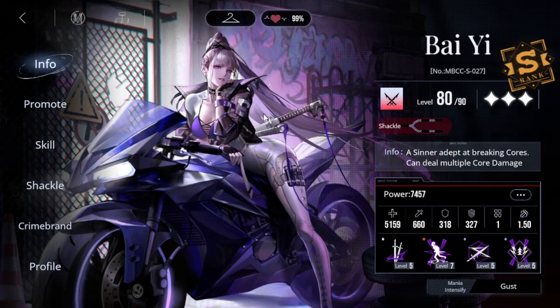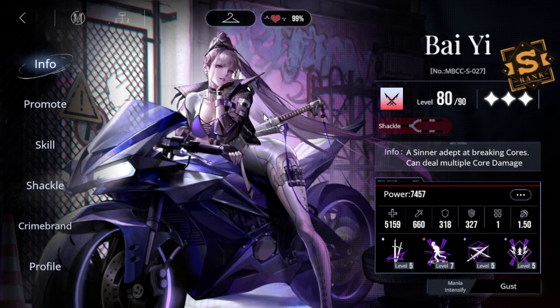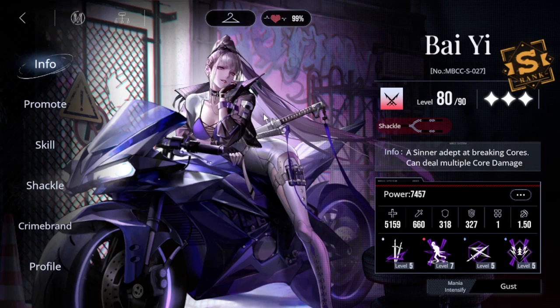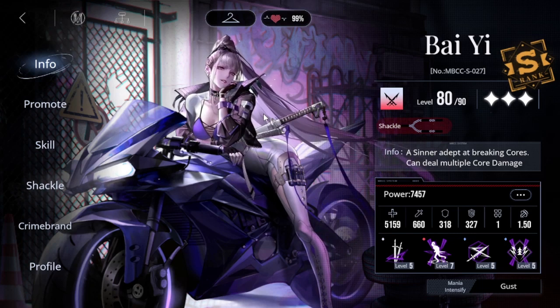This is going to be my first sinner's guide for Path to Nowhere. When it comes to the next banner, I did say it's going to be Oak Casket, but some players are telling me it might be Bai Yi, so we might have two off-banner characters back to back. They could be wrong, I could be wrong — it depends.